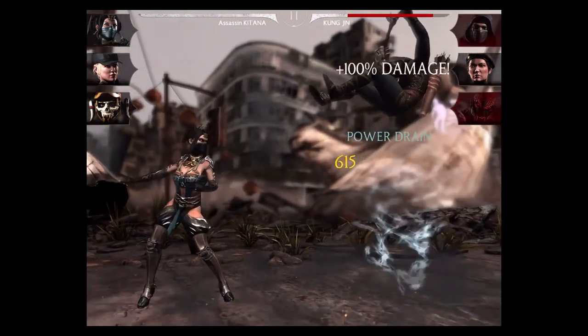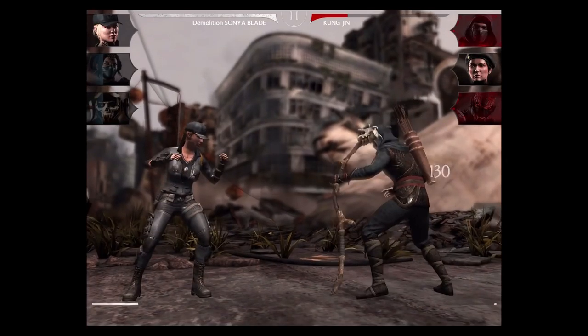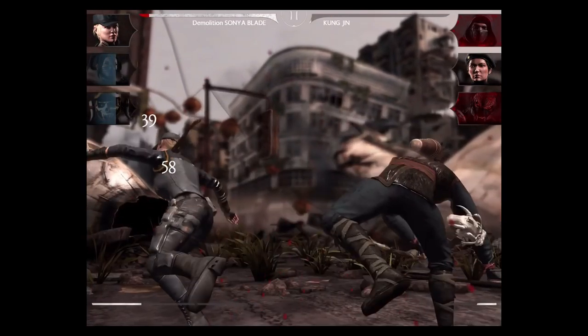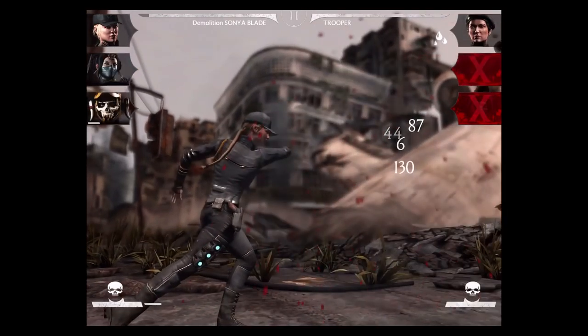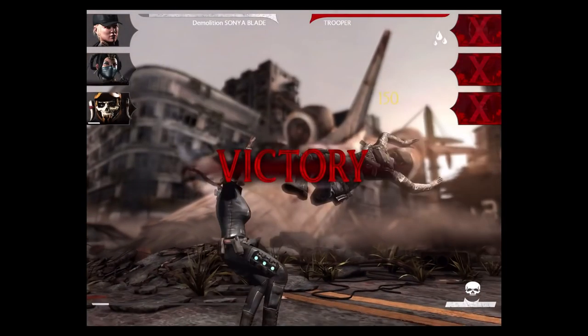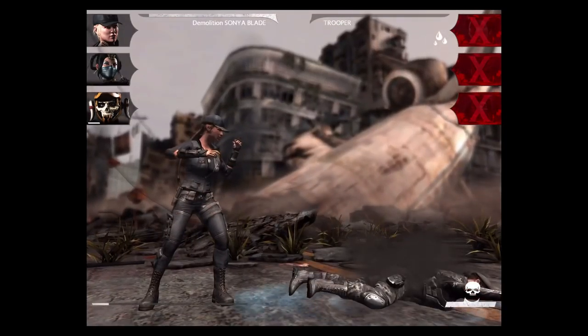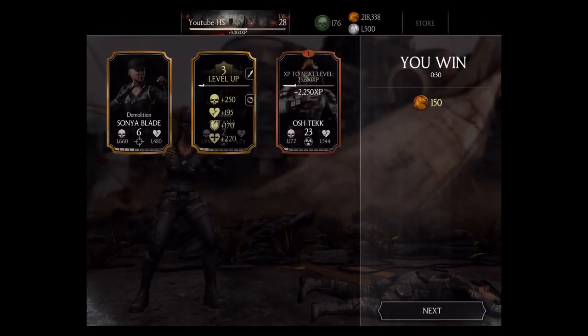We go off the uplift on Kung Jin — pretty much wipes him out. Sonya Blade comes back in and we get rid of Kung Jin. Sarian comes in and gets wiped out. Trooper comes in and we go off the Arc Kit on Trooper — that is enough to wipe Trooper out for the victory in the test fight. 3,000 XP, 150 combat coins.